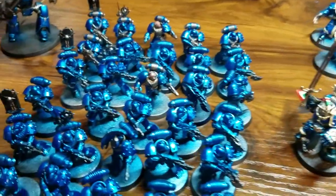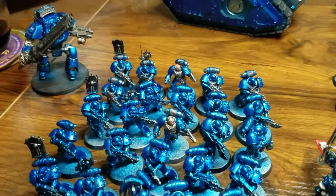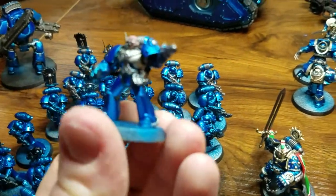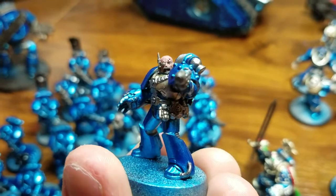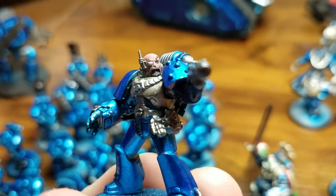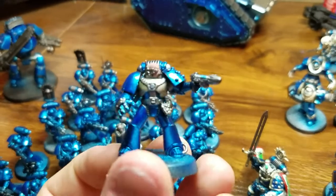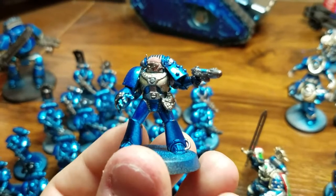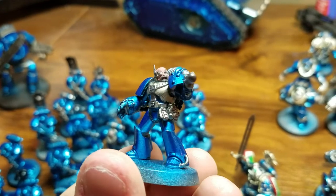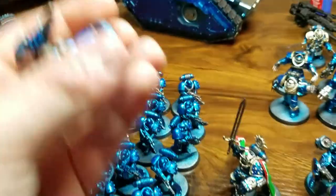Then we have our tactical squads. Got a little work here and there on the gunmetal, and did skin on the two sergeants with the bare heads. Also did my first attempt at actually doing eyes, which I think I did a pretty good job on. Also went ahead and painted their chests with the gold, because I wanted to show that they had artifice armor, and I think that turned out pretty well.